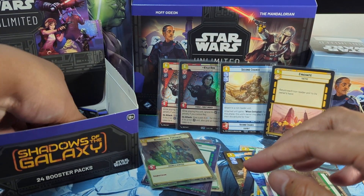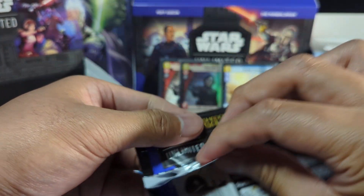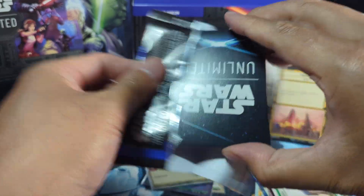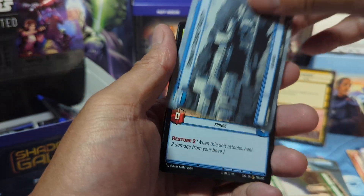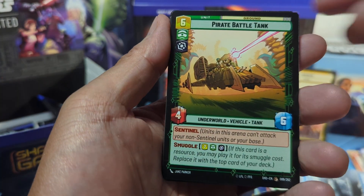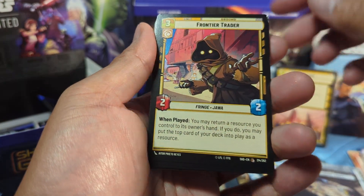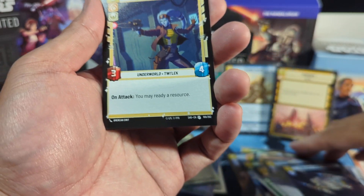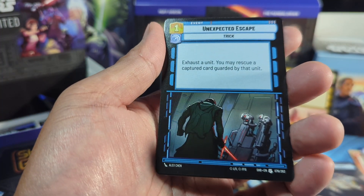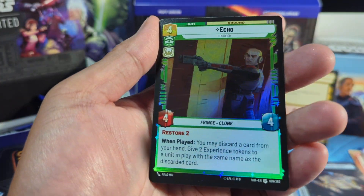Just a few packs remain — I think we're down to our last maybe five. Hopefully we can get one more big hit, that'd be nice. Gar Saxon, Remnant Science Facility Hyperspace. Vigilant Pursuit Craft, Crosshair uncommon. We got a rare: Zandu Blood, and Echo for the foil uncommon.